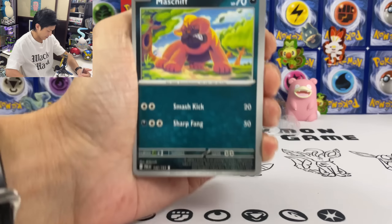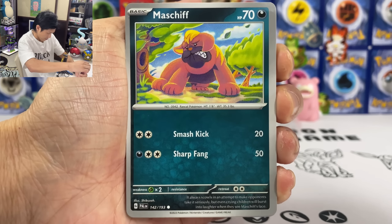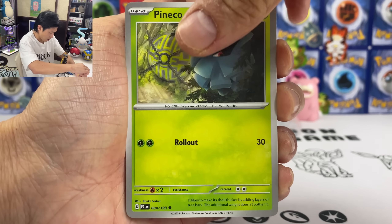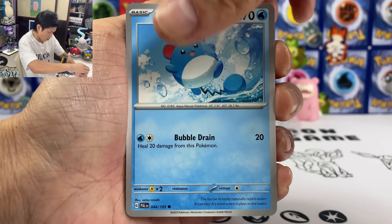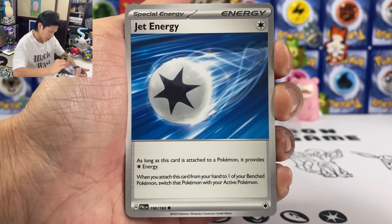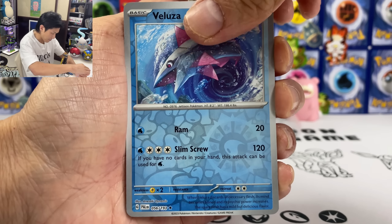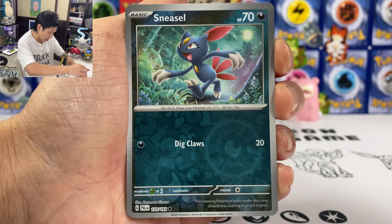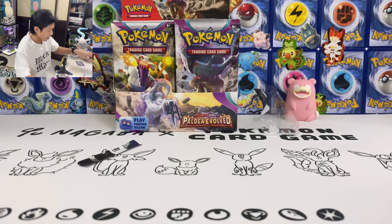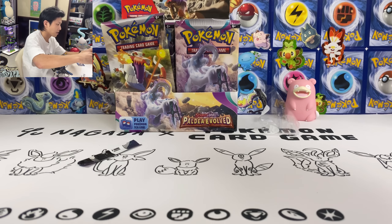Let's go straight to it. We got Machoke, Wingull, Pineap, Corvisquire, Jet Energy, Varoom, Sneasel, Reverse Holo, Glimora, Holoclot.